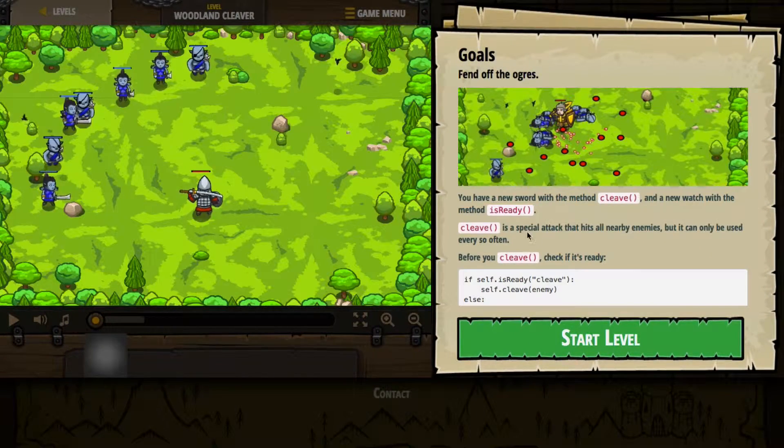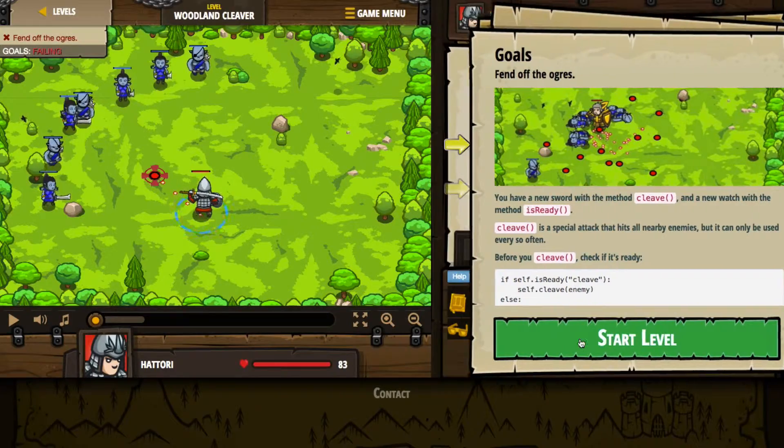So what we've got is a new sword with the method cleave and a new watch with the method Is Ready. Cleave is a special attack that hits all nearby enemies, but it can only be used every so often. So before you cleave, you have to check if it's ready — and it gives us an example right here. So if self.isReady cleave, then go ahead and cleave the identified enemy. That's definitely new. Let's go ahead and press start and see what that's all about.